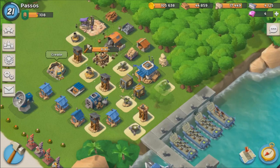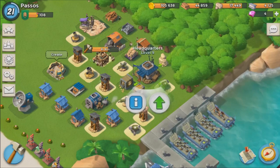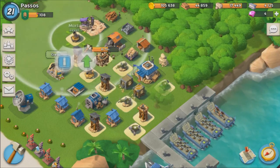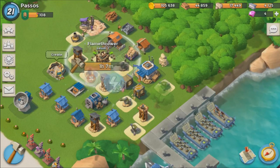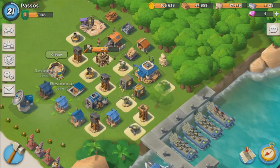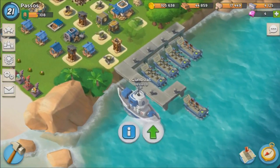It's been about 3 weeks. We were Headquarters 6 back then and now we're Headquarters 9. As you can see, we got a new machine gun, a new mortar, the flamethrower, a new sniper tower, and our residences are a bit more leveled up. We got a new landing craft and our gunboat is level 8, so a lot's been going on.